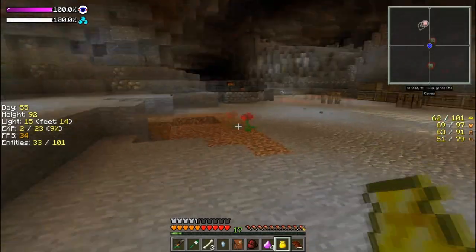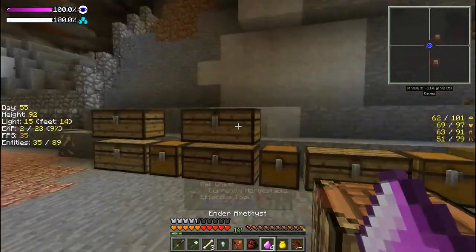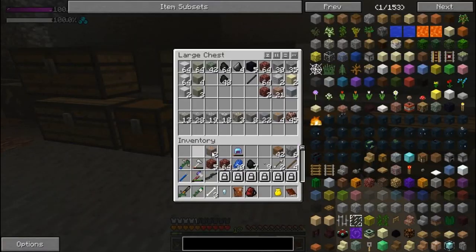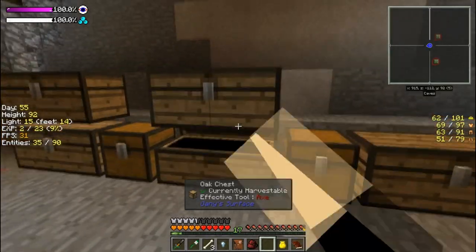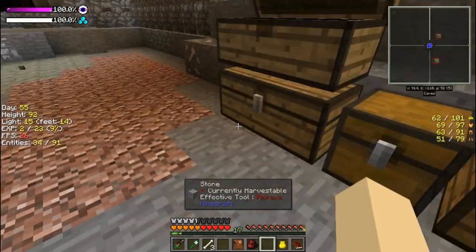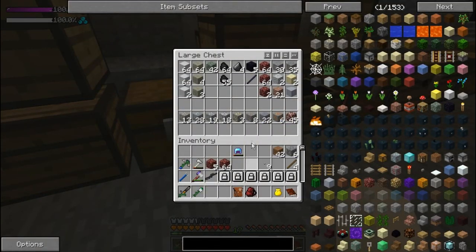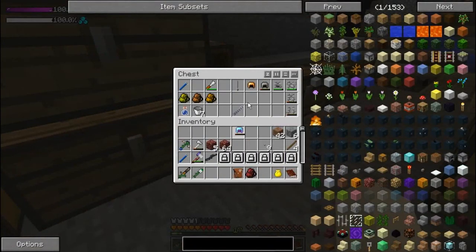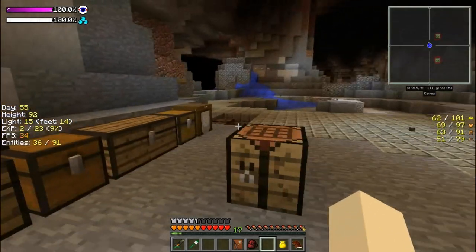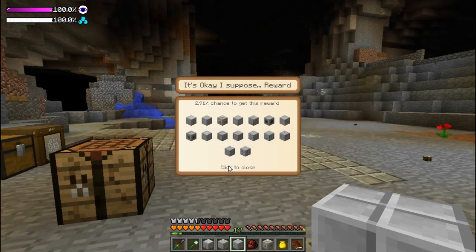Besides moving stuff over, that was pretty much all that has happened. Put the coal in there, the helmet goes in here — just trying to remember where I put everything. Let's open this reward pack.